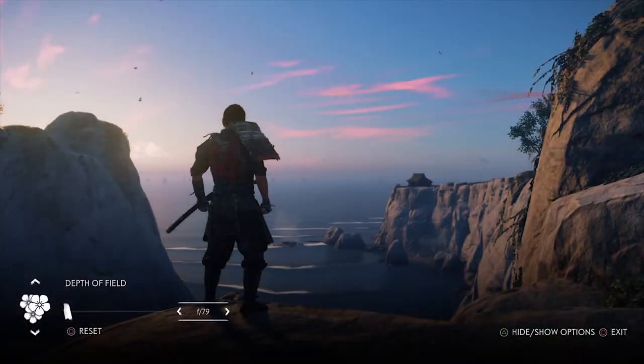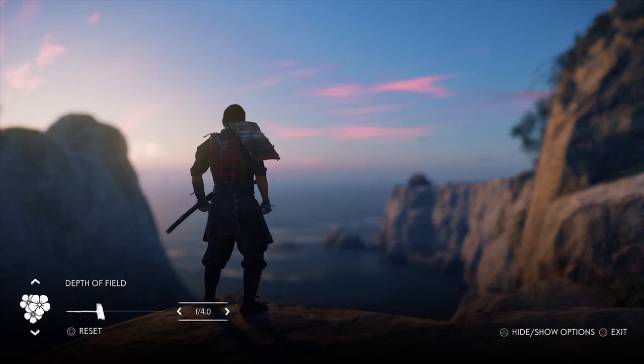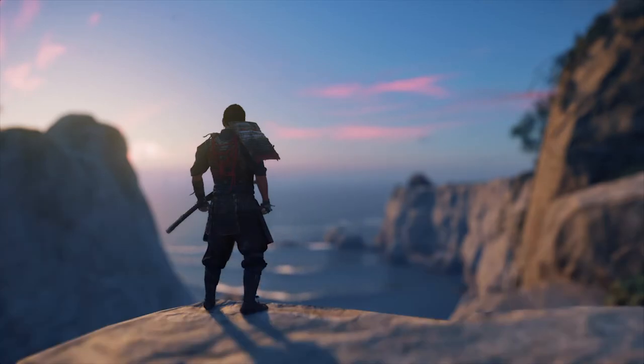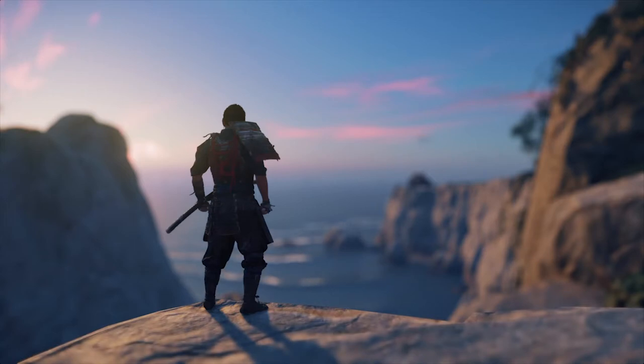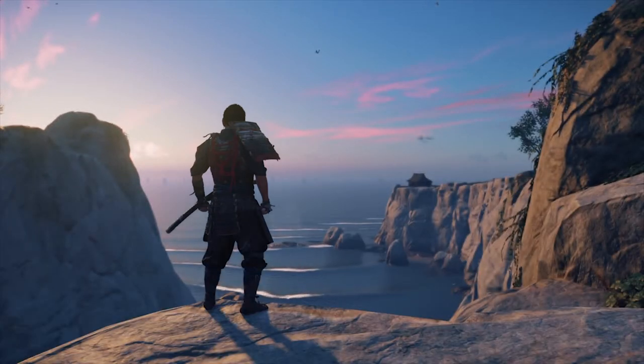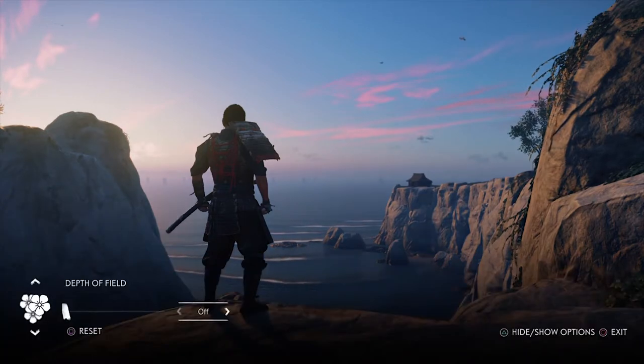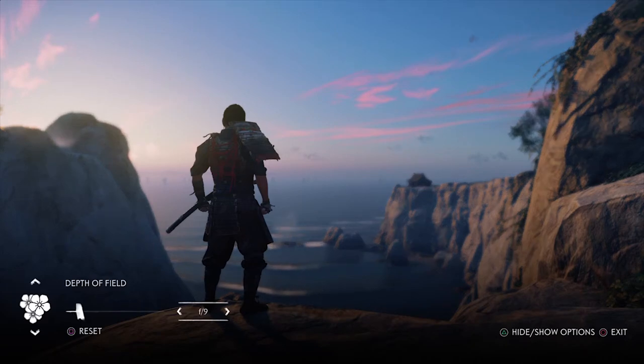Next we have depth of field. The f-stop range on this is crazy — from an incredibly high number down to f-stop 1.4. If you don't know what f-stops are, it's how the depth of field is measured. The bigger the f-stop number, the more of the image will be in focus. The lower the f-stop number, the more narrow the focus area will be, which means there will be more blur in the foreground or the background.